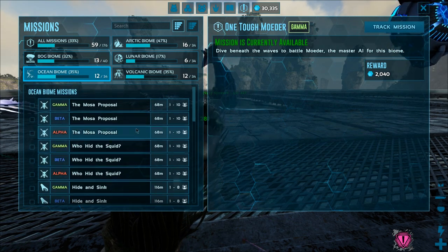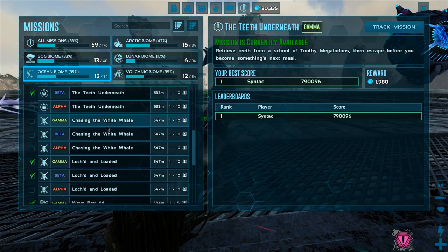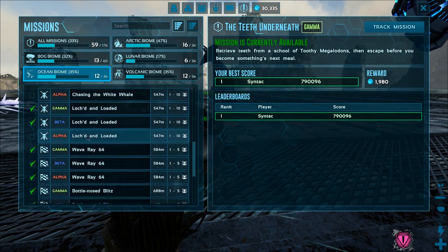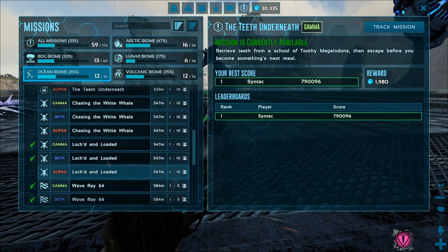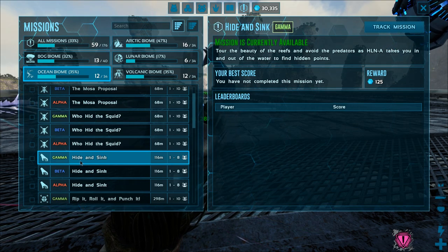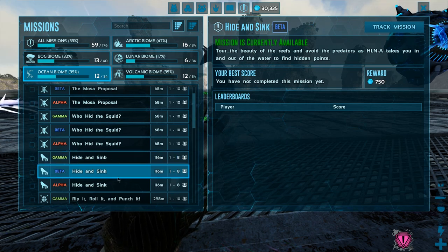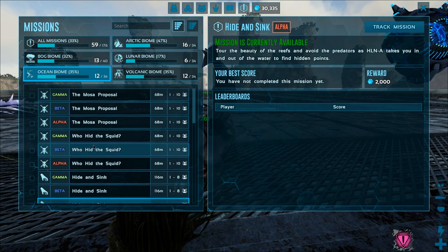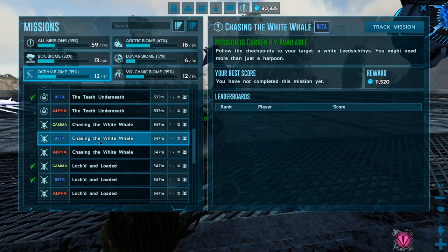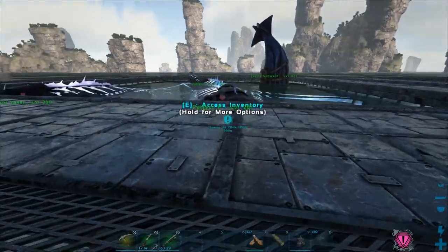Which ones are we going to do today? I've done the teeth underneath — the one where we had to get Megalodon teeth. We've done the Plessy hunt and all the races. We've done the gamma and beta of the Moeder boss fights. We have a couple more hunt ones to do. I kind of just want to do a hunting one here today. Let's maybe go for the Leeds Zikthus — that could be fun. We could probably do that on beta actually. Let's go ahead and track that one and head off to try to do it.